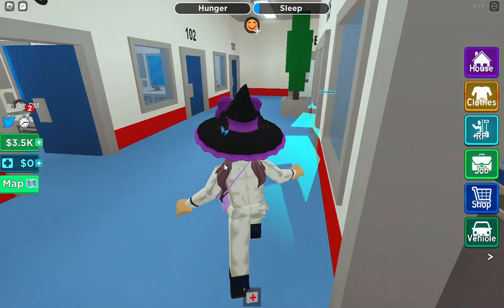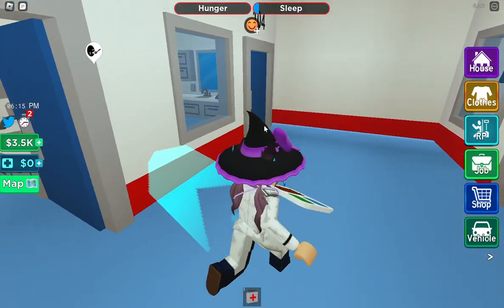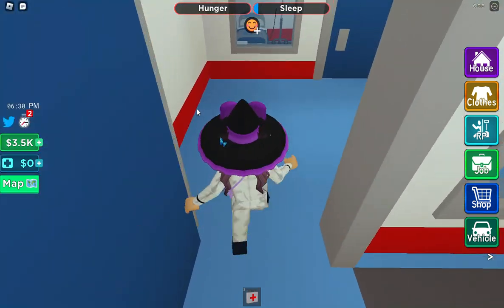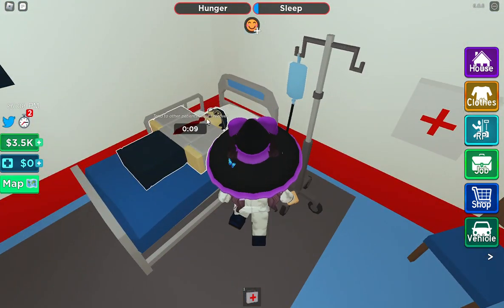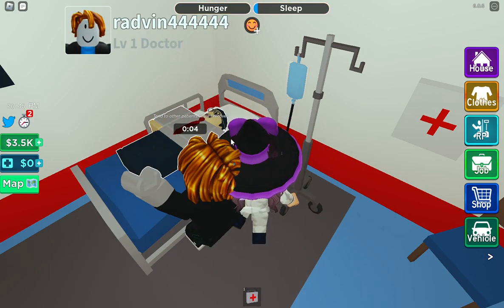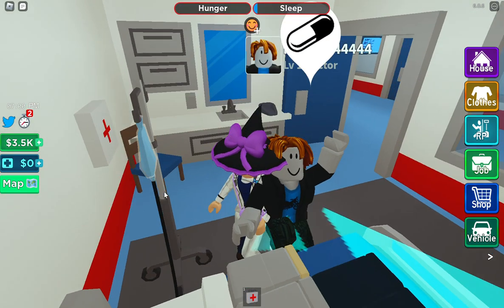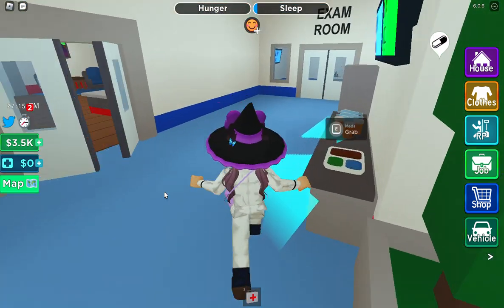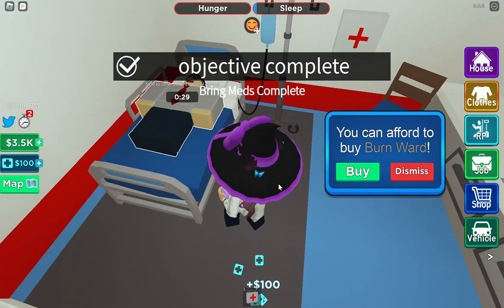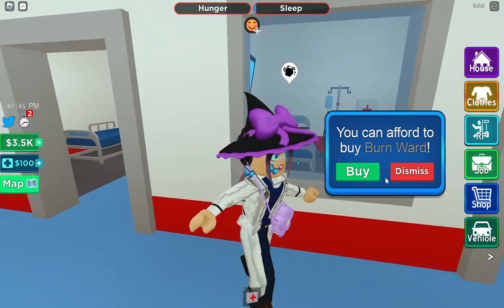We have to bring her food - of course I will get her a little bit of food here, there we go. Enjoy this food. She needs a little bit of time to eat. This guy is going to be ready in a second. Bring med kit - I already have a med kit. Meds - oh, medicine! Let's get some medicine. Objective complete! Another patient - patients walking in.